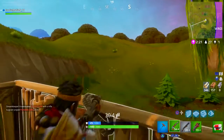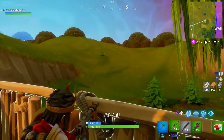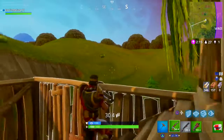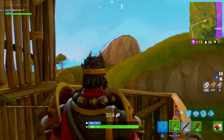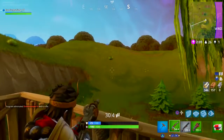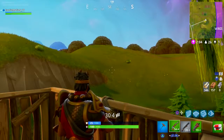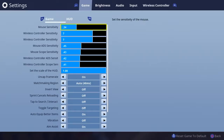With aim down sights, you can look at someone to your right, aim down your sight, and then take your time with the shot. It's not like Call of Duty where everything's extremely slow. You can have one fast sensitivity and one slow, which works really well. Keep your aim down sights around 0.42 — you guys can play with it and see what you like best.